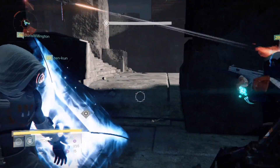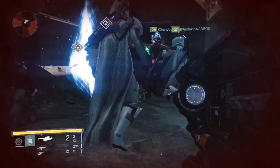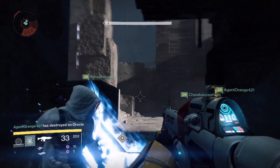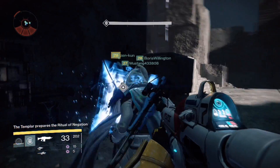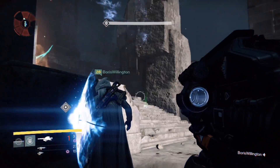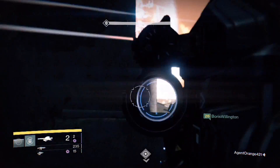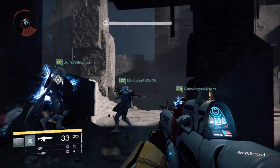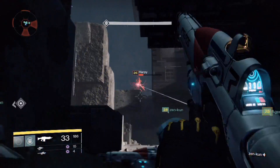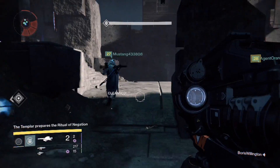If you're a Titan, you want to have on the Pulse Grenades and the Aftershock perk. On Titans, you throw grenades toward his head — those grenades are gonna stick. Warlocks, you're gonna throw your grenades at his feet and it's gonna work perfectly. Rocket launchers also work really, really good, also at his feet.